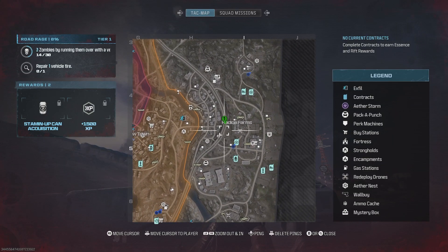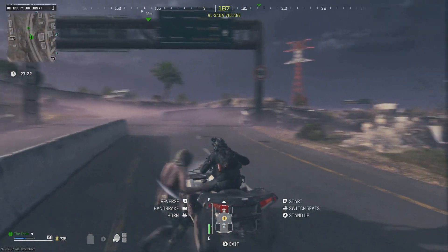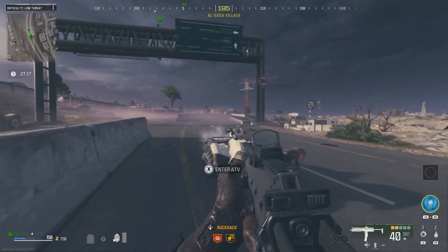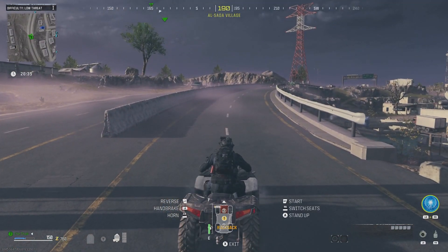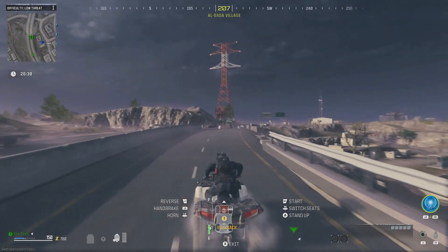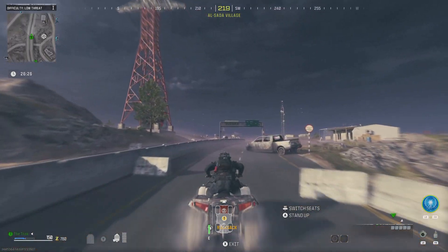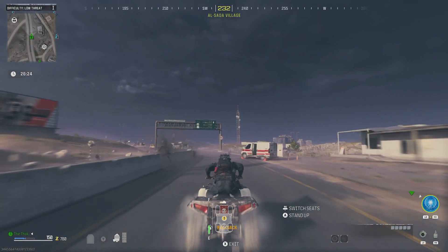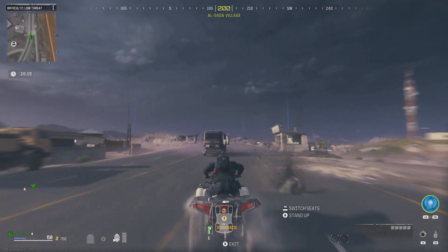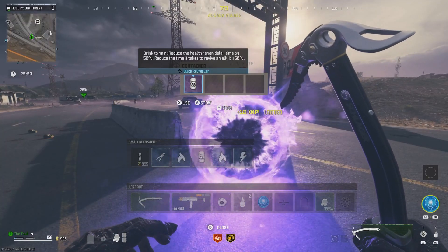Next up is Quick Revive. Get to the main road in Hamza Bazaar heading south of Hadika Farms. You'll find two signposts right at the top, and on one of them you'll see a Mr. Peaks bunny. Stop your vehicle or ATV just beneath the first one and you'll hear a little laughter audio trigger. Once you hear that, go forward as fast as you can — you'll need an ATV or something fast to reach the other signpost in time. If you make it, a rift will spawn. If it doesn't spawn, you weren't fast enough — go back to the start and try again.